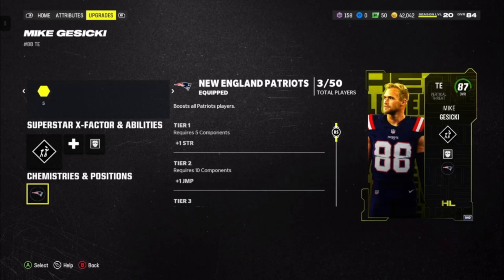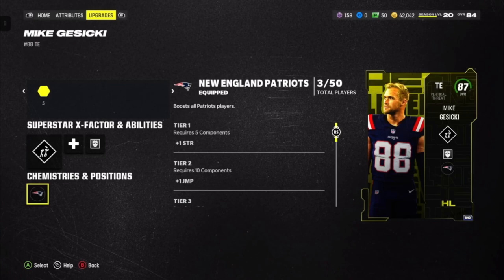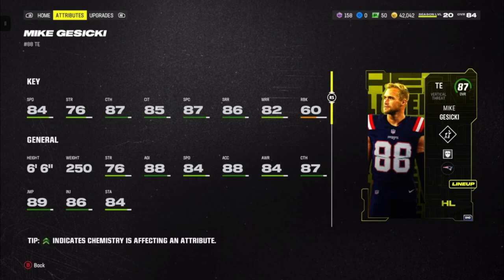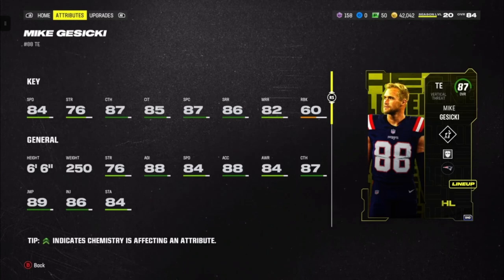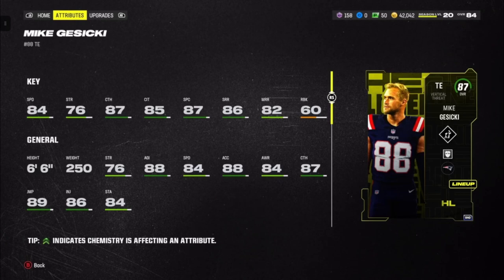Hey guys, welcome back to another YouTube video. Today we're showing off the new Headliners Part 2. Most importantly, we got the new limited edition Mike Gisicki — he's going to be six foot six, a 94 speed, with really good catching at 87 overall and good route running. The best part is I actually got this card for 600,000 coins, and currently he's going for 720 to 800, so really excited to test out this card.